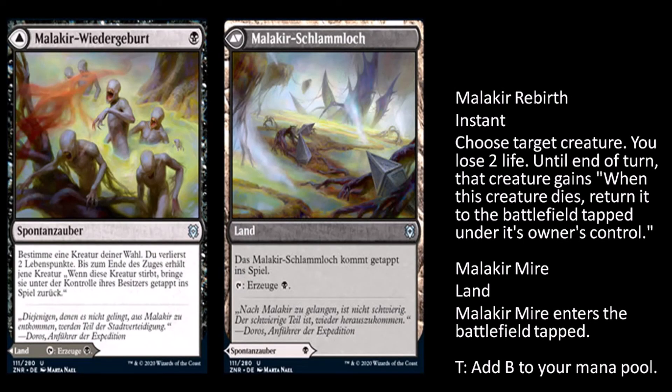Malakir Rebirth: one black mana instant — target creature you control, you lose two life until end of turn, that creature gains 'when this creature dies, return it to the battlefield tapped under its owner's control.' The other side is Malakir Mire, a tap land that taps for black. Out of the double-sided cards, I feel this would be the most playable I've seen today — it gives your creature recursion rather than hexproof. That's pretty good.